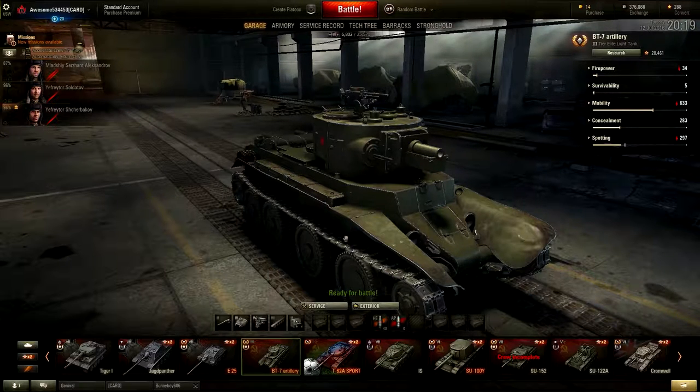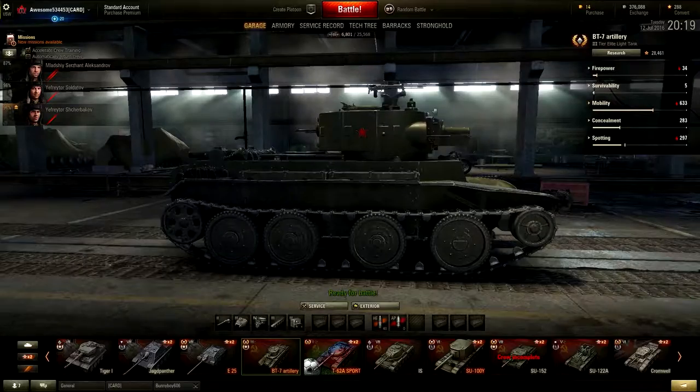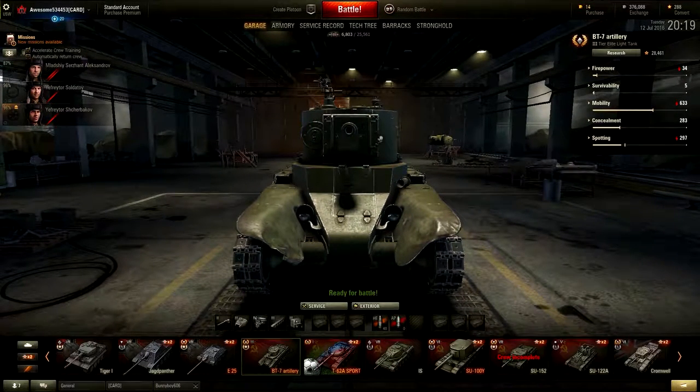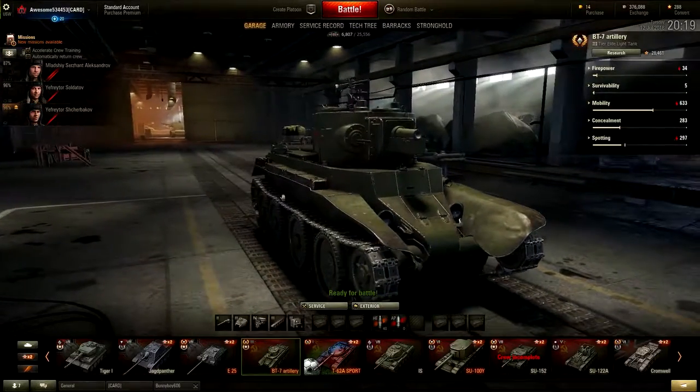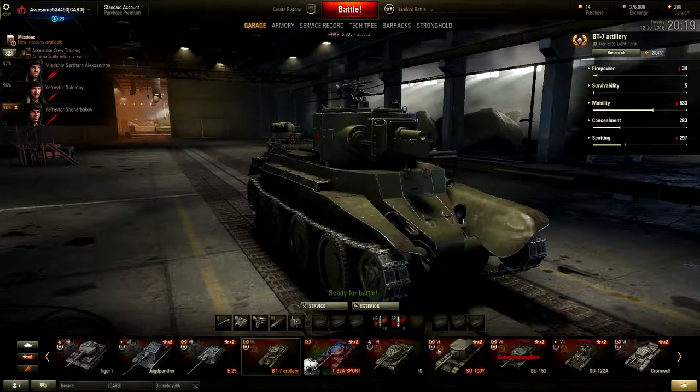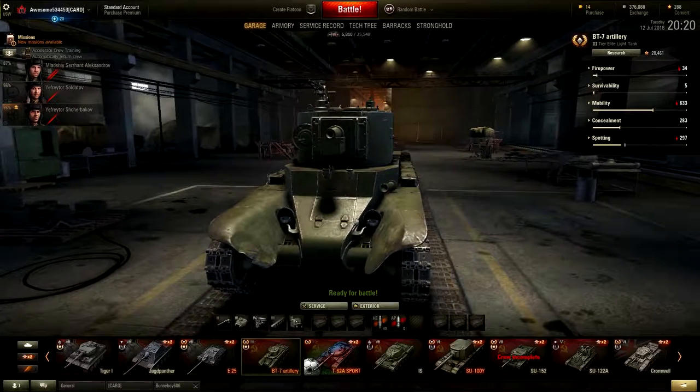This is a 76 millimeter derp gun on the BT-7 — it is very derp. It's basically the same turret from the T-26 in War Thunder, that tier one tank nobody uses. The interesting thing is this is the only gun in the game that has more penetration on its high explosive at 38 millimeters than its armor piercing at 37 millimeters. Kind of awkward.